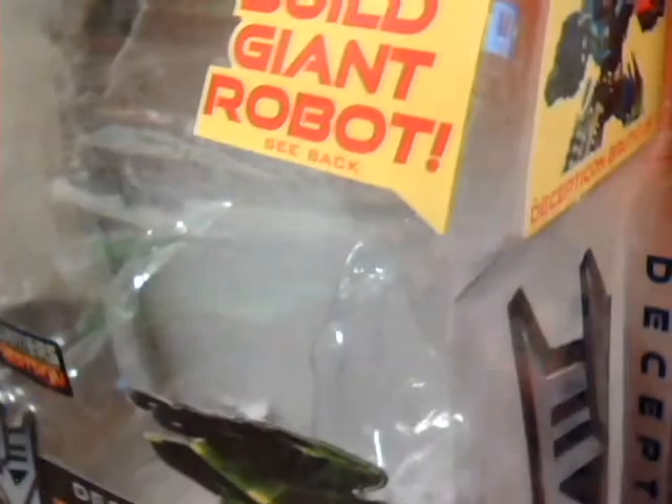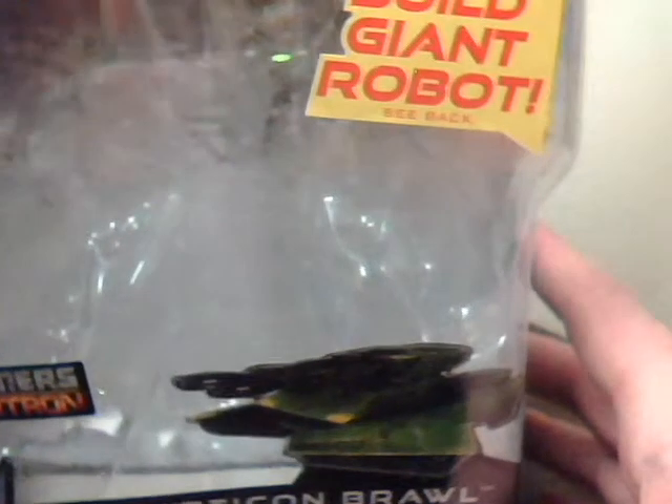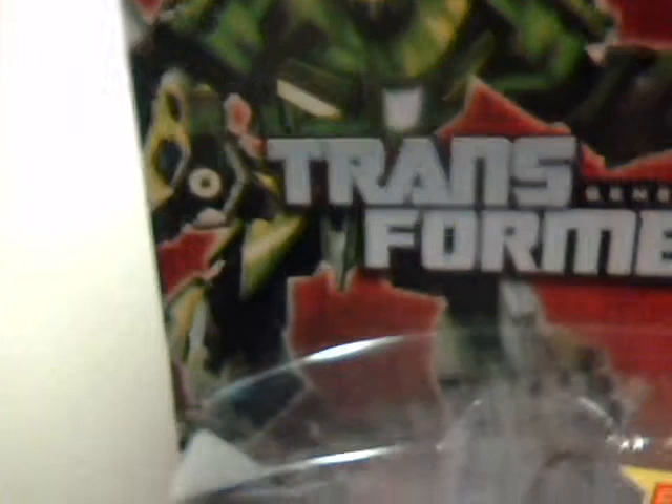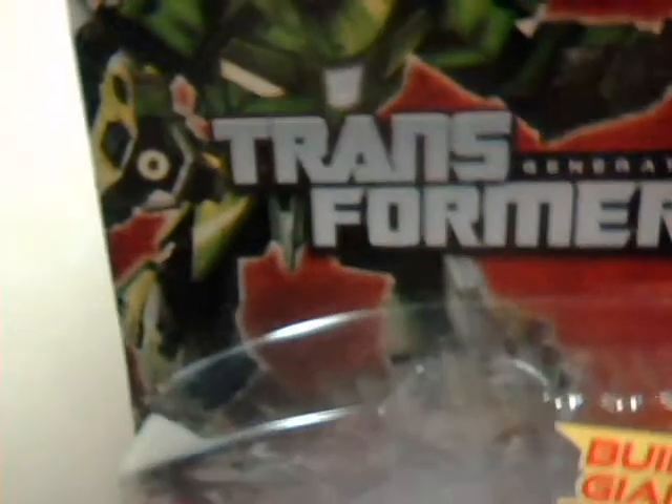Here we are on the side with the rendered Bruticus. He's Series 1, number 7 — Swindle was Series 1, number 5. I might as well just cover those in the Bruticus review anyway. Build giant robot, part 5 of 5 — last one. And why does he have Shockwave's gun? Or is that an Energon Harvester? I've never actually played Fall of Cybertron, so I'm not going to go there.